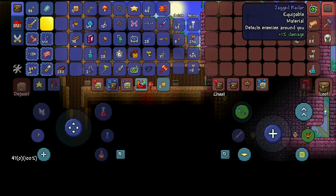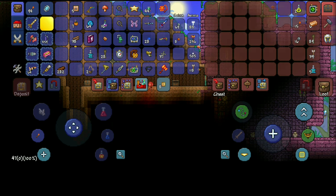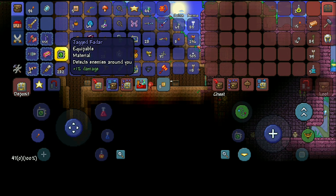Just grab it before it disappears. Please note, sometimes it takes multiple attempts to generate structures with the same seed. Please try again if you don't find it the first time.